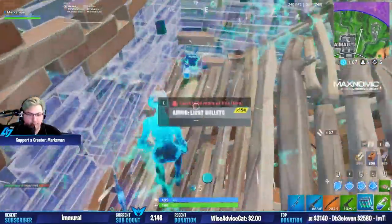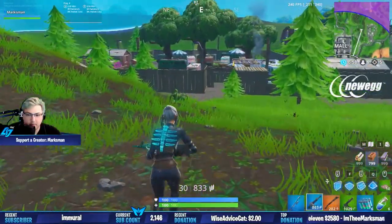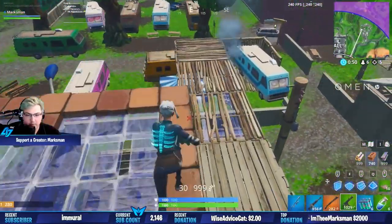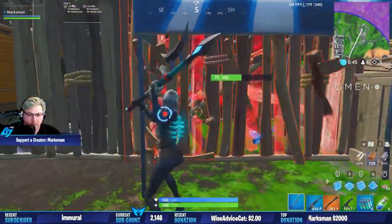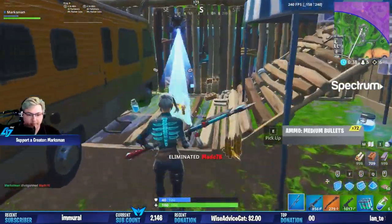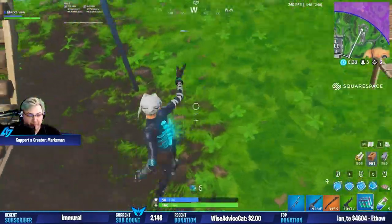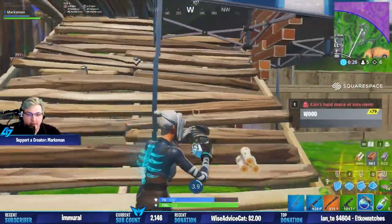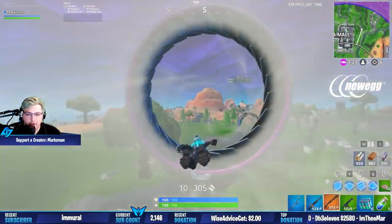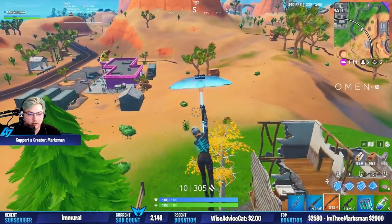That ended real quick. You can't build on this side — that little railing right there blocks you from building so he can't build west. It's really annoying. Now we just got to get a win — three llamas. Can we win using three llamas? Can we find a fourth llama? That'd be cool.